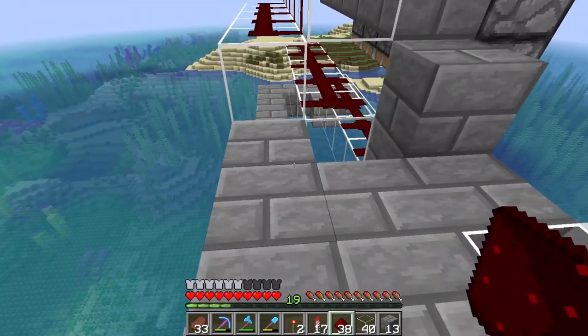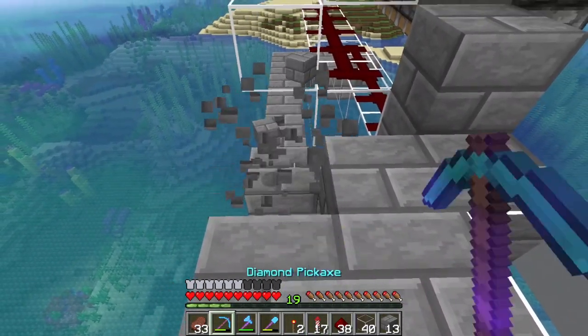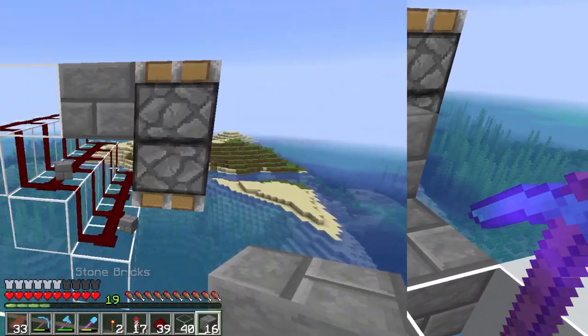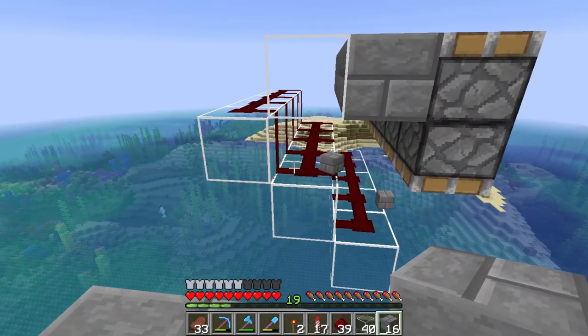We need to run redstone across the top of these as well. Here is why we're using glass — it's a transparent block, so the redstone signal is able to connect through these blocks. We go up here and finish just there. That's how the redstone is going to look at this stage. We can get rid of these temporary stone blocks, and you should have something that looks like this. Now we need to do the right-hand side.